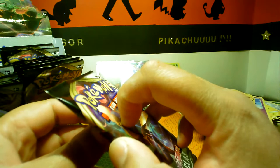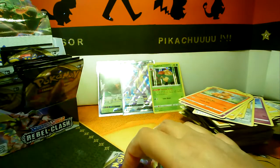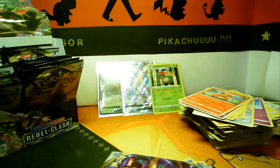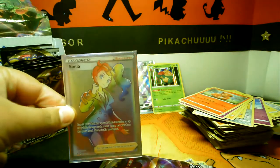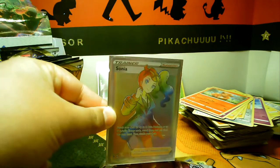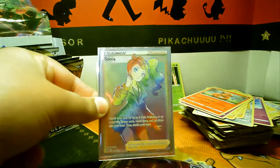You like the rainbow Sonya and gold Moltres? Let me show you — I'm pretty sure I got that one out of the pre-release boxes.